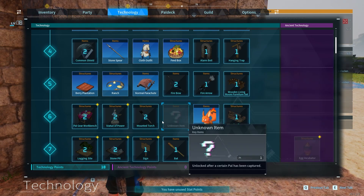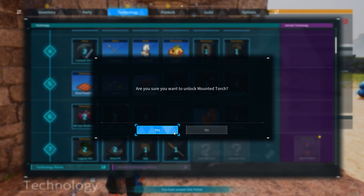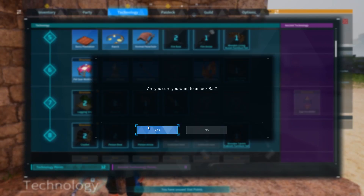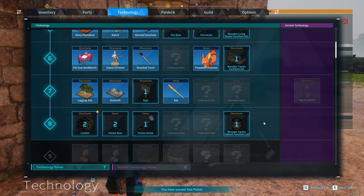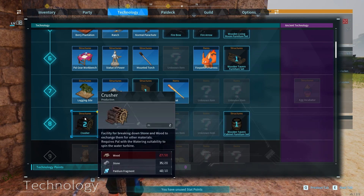Fox sparks harness — great. Wooden furniture — nope, decorative. Mounted torch to place at base to light surroundings — that's good! A statue of power — I should make that. A higher workbench, the bat — that's a good thing. Stone pit and logging pit — amazing.